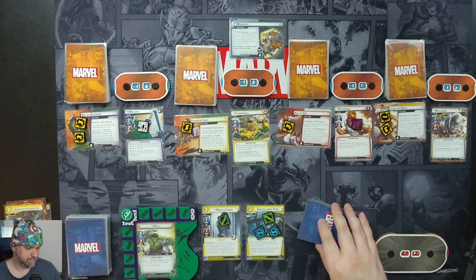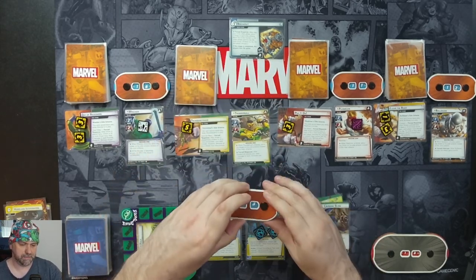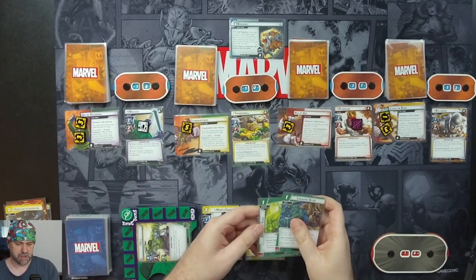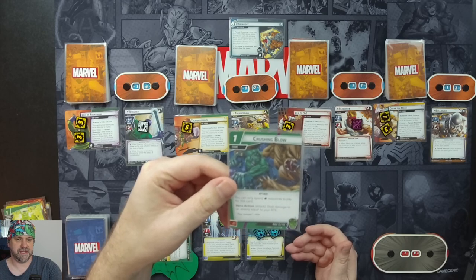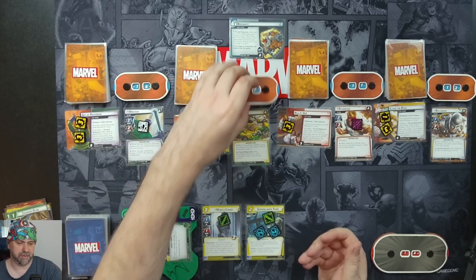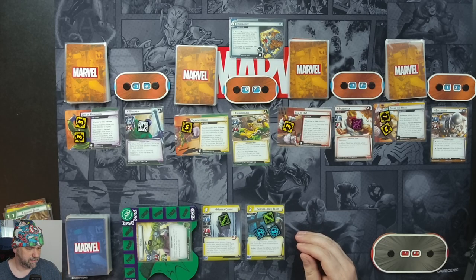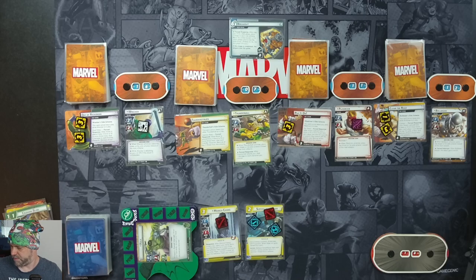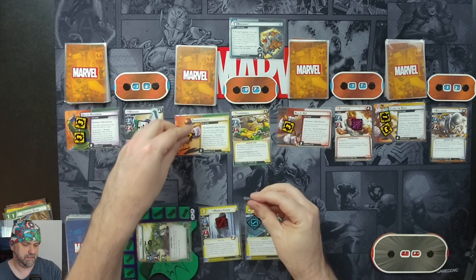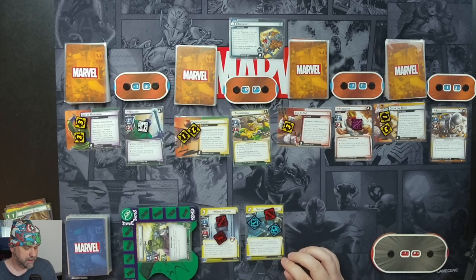We will swing for three on Thunderball, taking him down to 10. We'll use Boundless Rage to do a Crushing Blow — you only spend physical resources to pay for this card, deal damage to your enemy equal to your attack, which is three. So we'll do another three on Thunderball, taking him down to seven. We'll use Monica Chang and the Surveillance Team to take two threat off Thunderstruck, taking that down to three. Monica gets one consequential damage, then we ready up and draw a hand size of four.